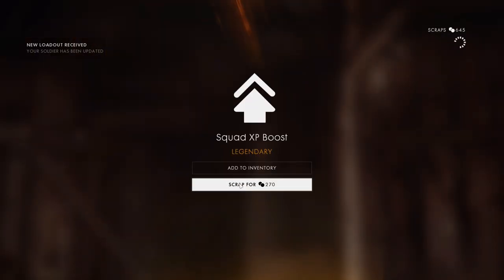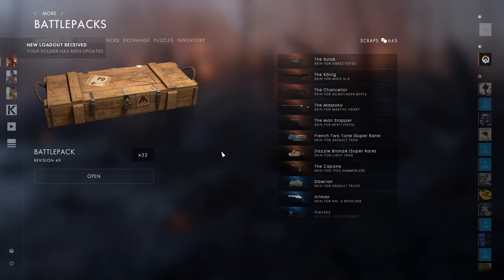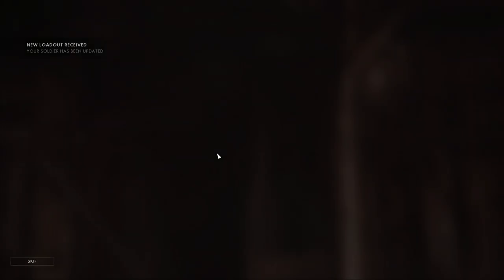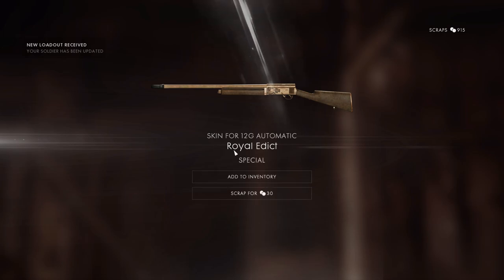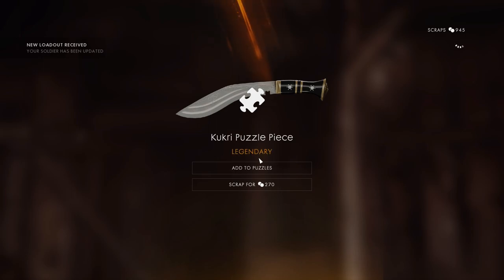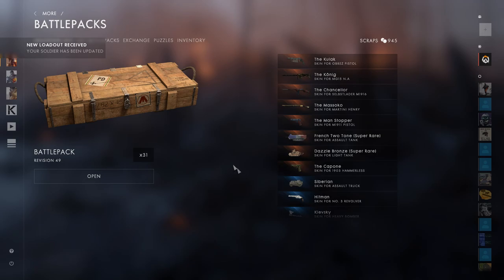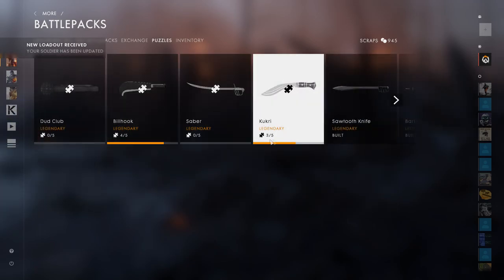I thought that was it. I'm going to scrap that as well, because we need to buy the legendary crate. I'm going to open one more - still a special one. What the heck is this? That was ugly - Royal Decree, a special Skimfor 12G automatic. I'm going to scrap that. Are you kidding me? Did we just get that? I got the Gukuri! Okay, so we have 3 out of 5.